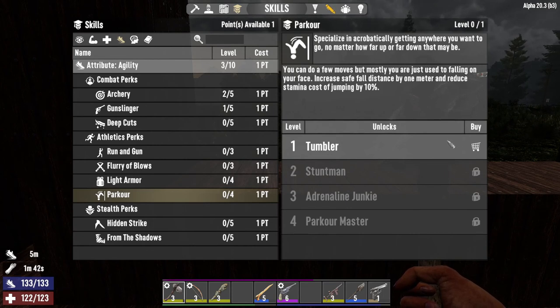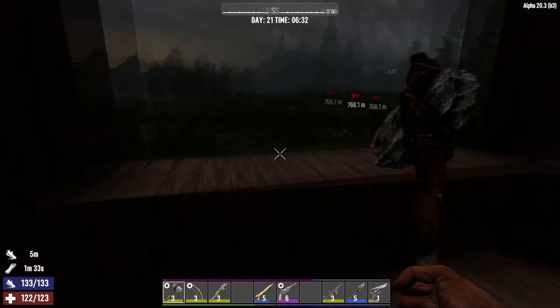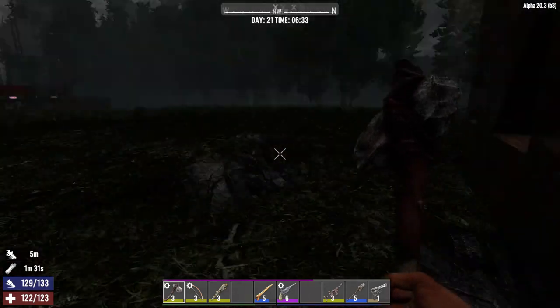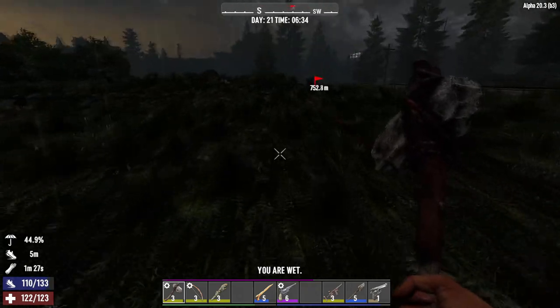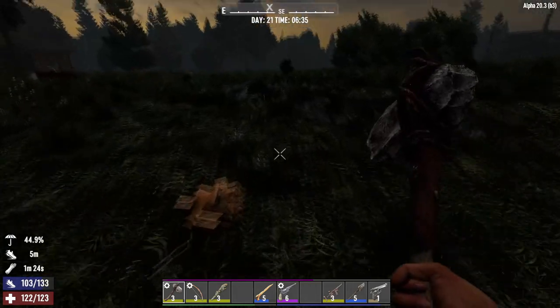There's also Parkour — fall by one meter, reduce stamina cost of jumping by 10%. If you don't know what parkour is, that's jumping around and jumping off of things between buildings. That might not be too bad either. I keep seeing these trees I planted that make me think there are monsters around or something.